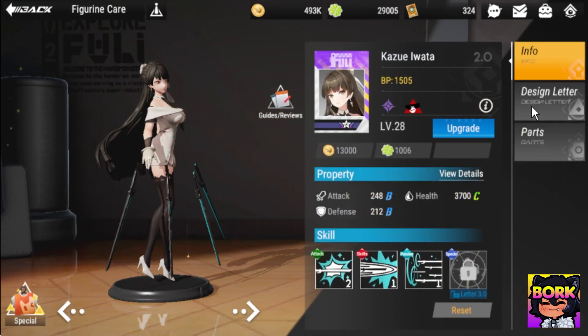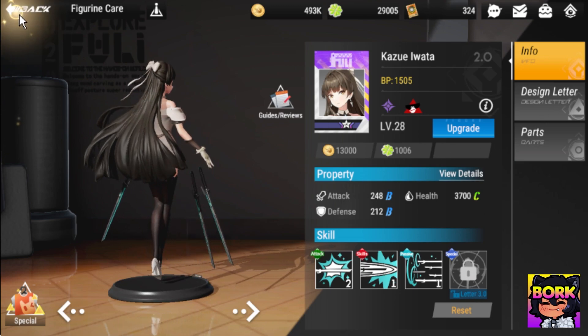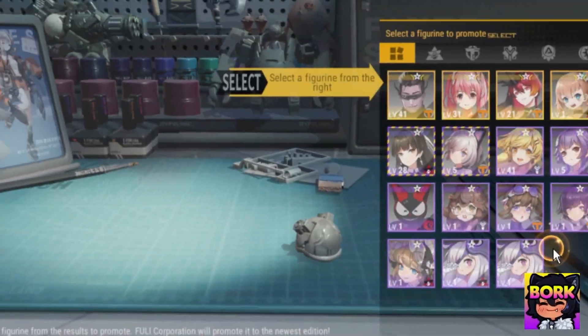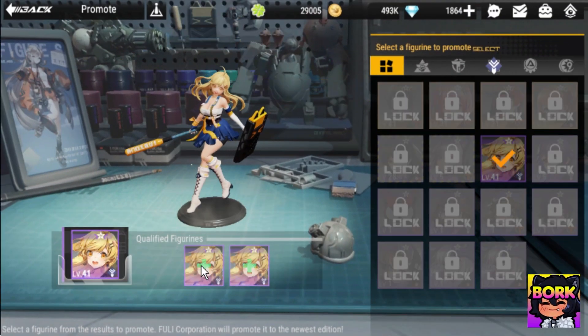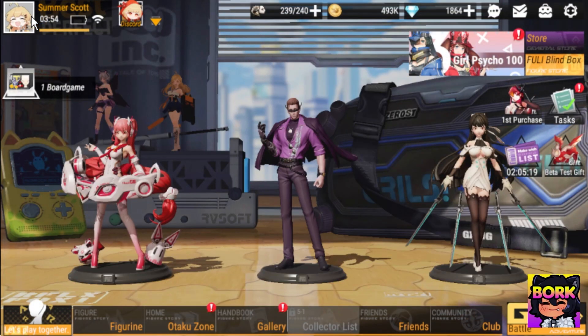My only gripe really is that if you want to upgrade them to a certain extent, you will need to promote them. This feature right here — increasing the stars — and the only way is if you get dupes. For someone like Yuki, she's going to be a free-to-play character because you get copies of her. I highly recommend upgrading them.